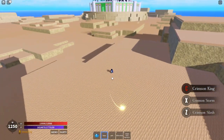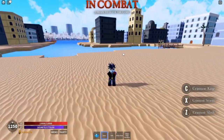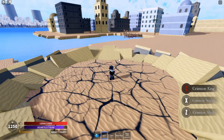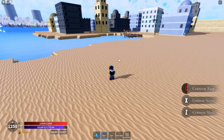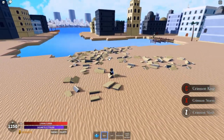Now we're going to test out the cooldown on the C move — starting now. It looks like it's gonna be about 15 seconds as well, just like the Crimson Storm.